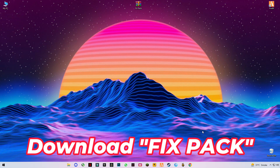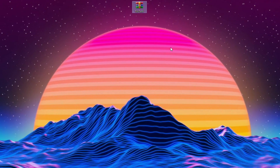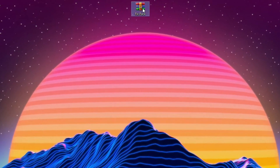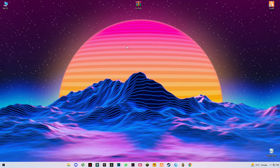Next, grab the FixPack. You'll find the link right below in the video description. Once you're on the page, scroll to the middle of the post — that's where the download button is hiding. Download it, extract the files, and open the FixPack folder.